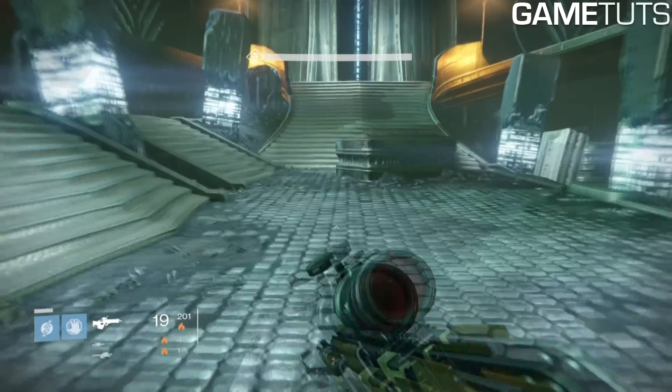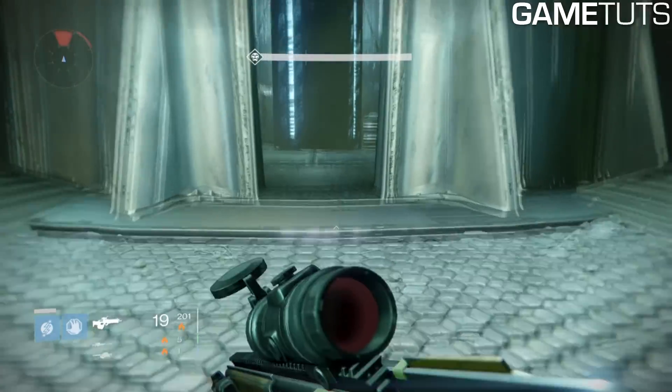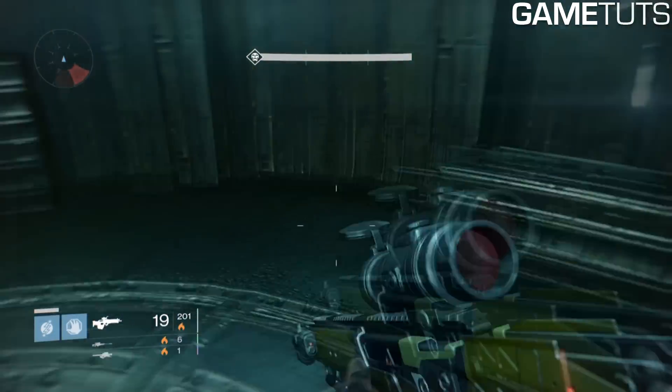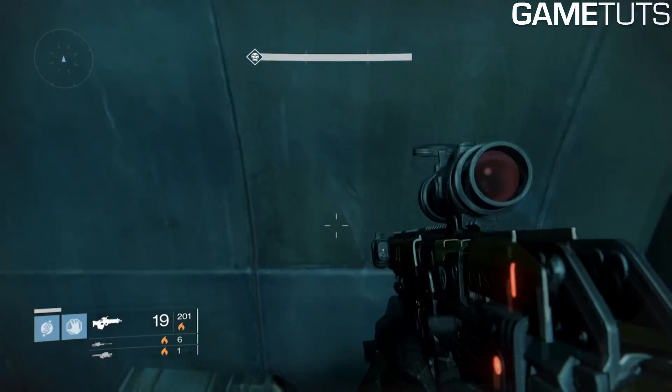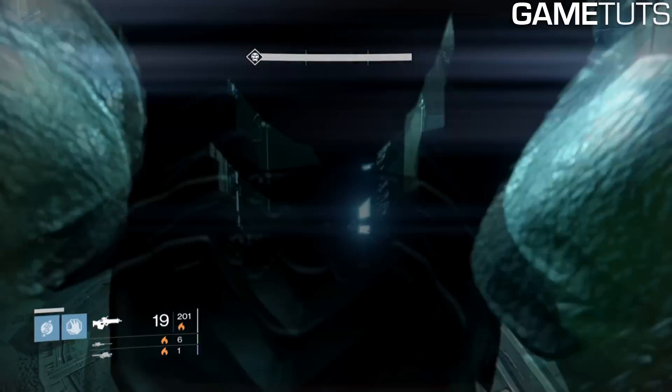After that happens you're gonna come in this back room. Once you come in here you're gonna have to avoid the sword bearer because he will kill you, and to do that you're gonna have to jump on one of these crates. Part of the glitch means you have to be all the way back as far as you can, so we're gonna go on this far back crate and sit here for about 30 seconds.